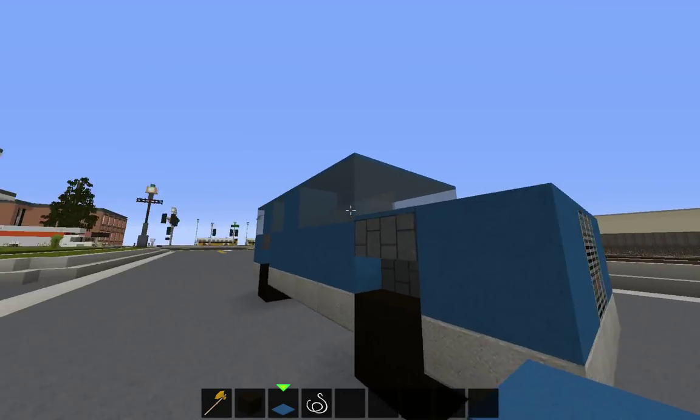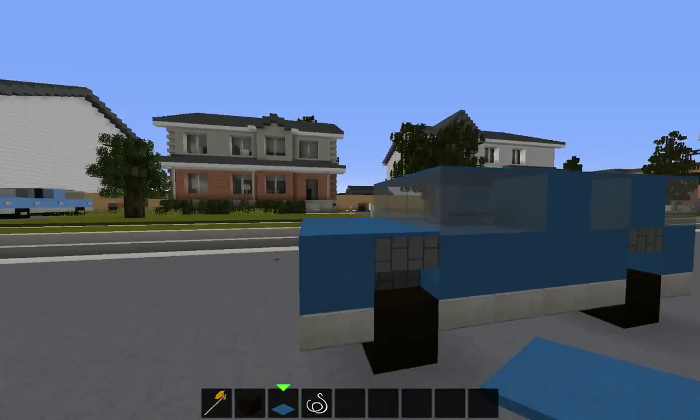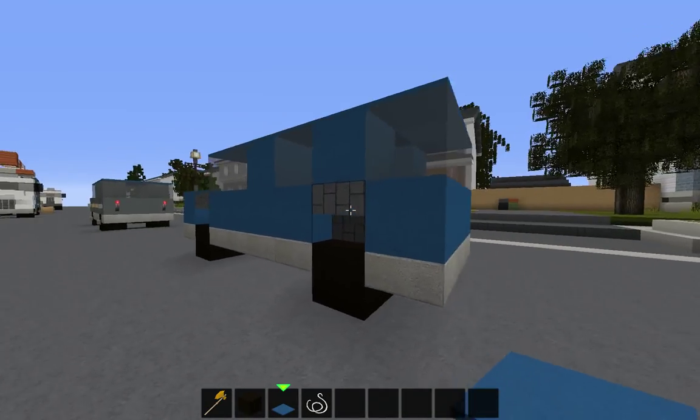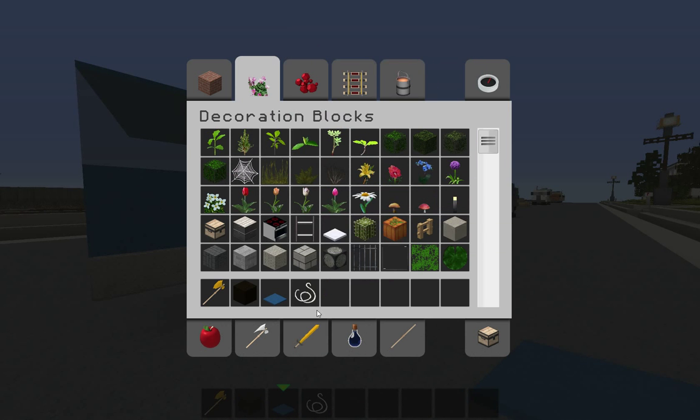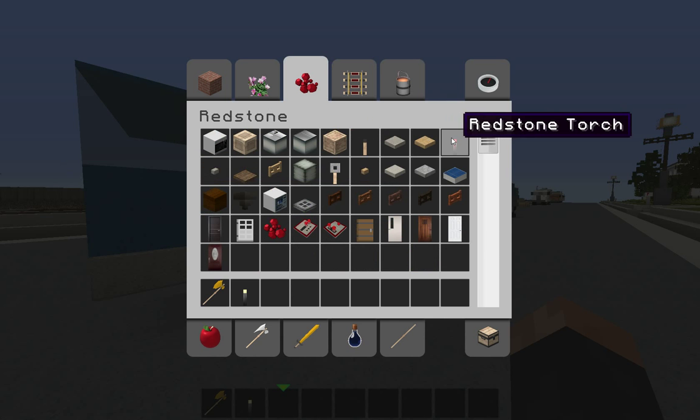This is what you should have so far if you take a look around. Next up is some finishing details. You're going to want a regular torch, a redstone torch, and both types of buttons.